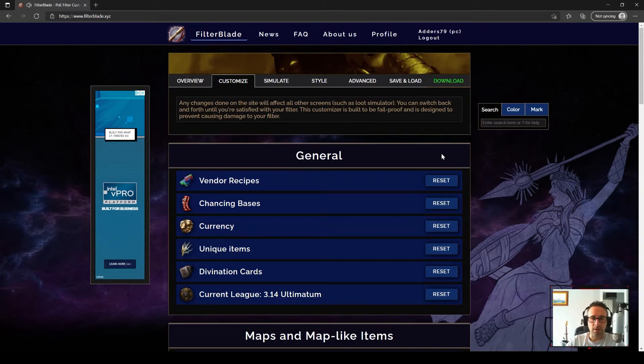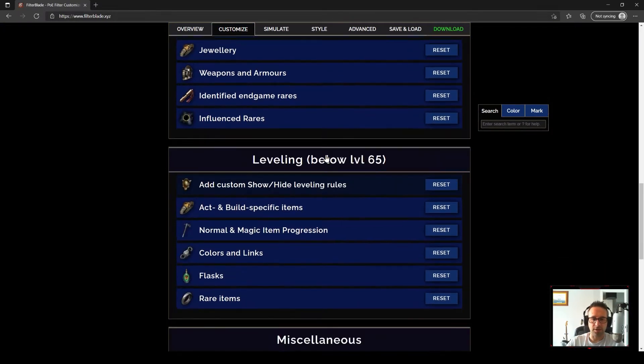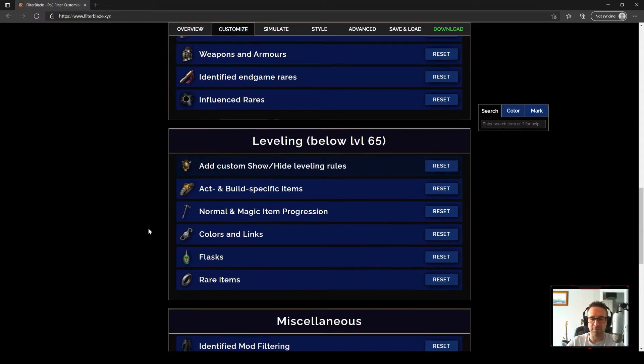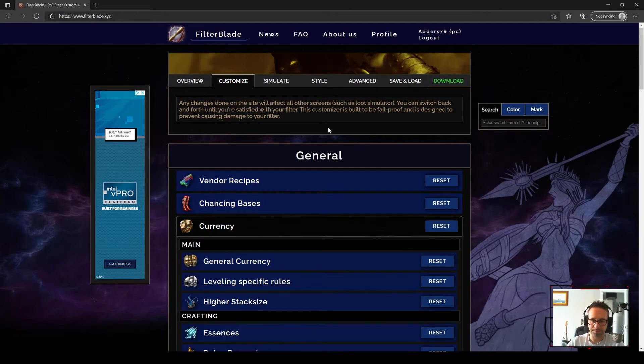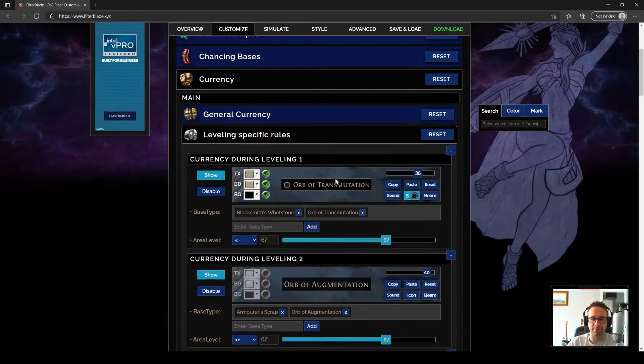To start changing your loot filter, you're going to want to go into Customize. Now there are so many different things you can change, but essentially for the leveling filter, most of what we do is within the 'below 65' section. I'm going to make one change to currency, just in the leveling-specific rules — I'm going to add more stuff into the top group to help with my wand recipe.